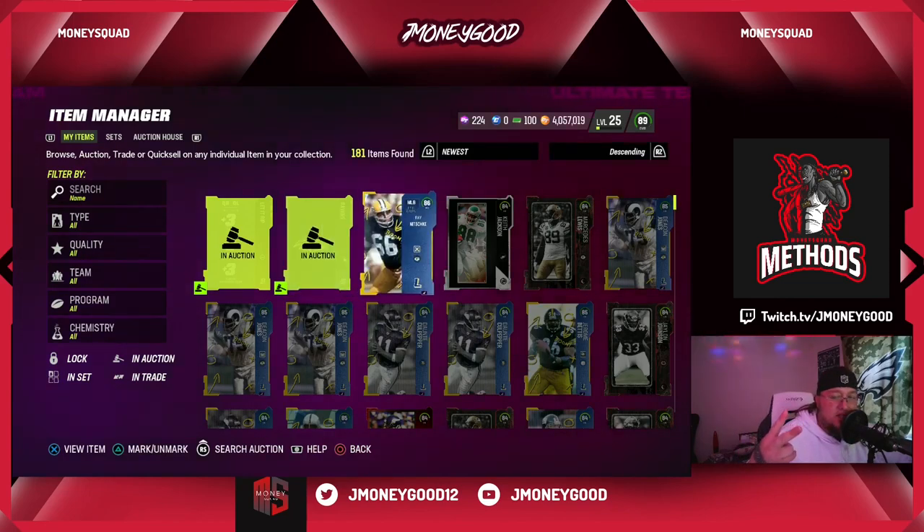What's good Money Squad, your boy J Money Good is back with another Madden 23 Ultimate Team coin making method video. Today we have some very exciting news — there's going to be a lot of coin making opportunities over the next couple days. Team Diamonds is dropping. I wanted to prepare but they kept pushing it back, and they definitely did update the overalls. I'm not prepared, but I still have the coin making methods for you guys.